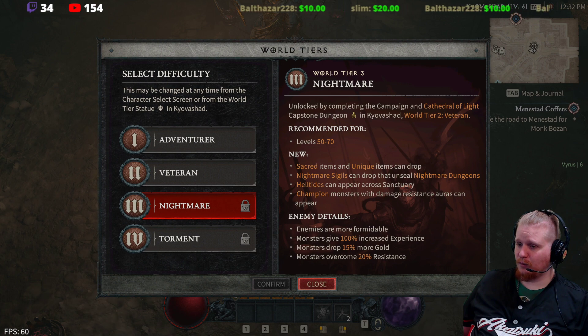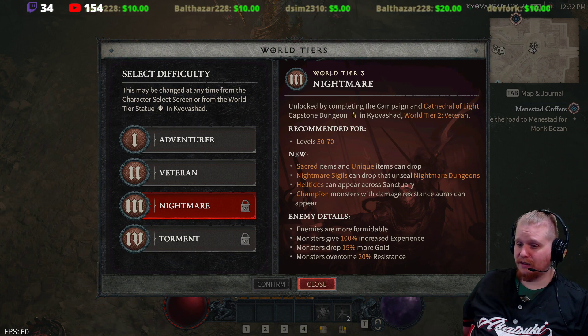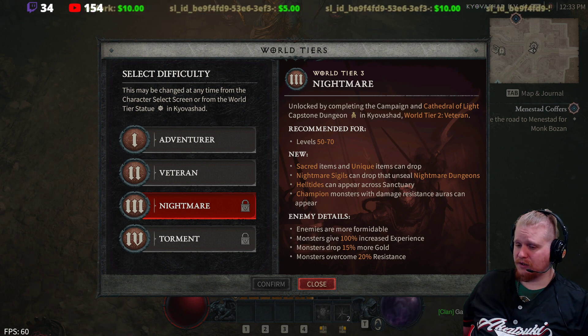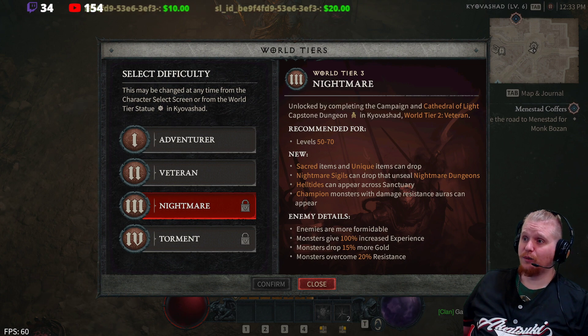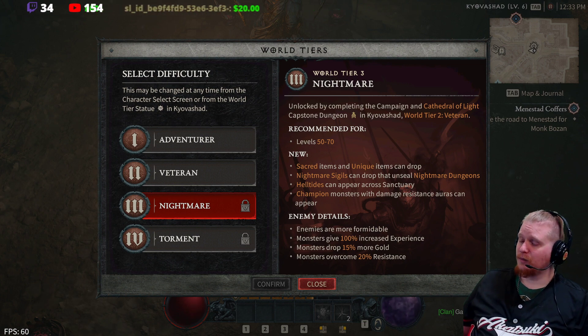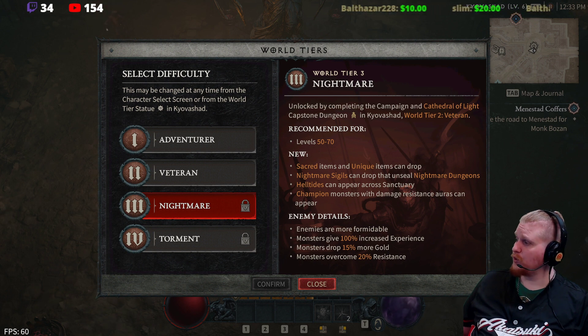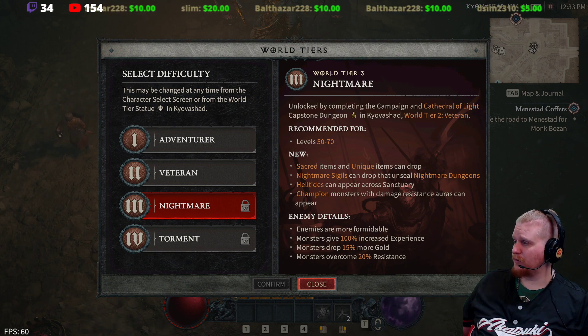Nightmare difficulty mode is locked until level 50 and until you complete the Cathedral of Light capstone dungeon in Kyovashad, which is World Tier 2 Veteran. Nightmare unlocks sacred items, unique items, nightmare sigils, unsealed nightmare dungeons, and hell tides — events where hell invades, similar to Diablo 2's terror zones. Champion monsters with damage resistance auras can also appear, making enemies much tougher.